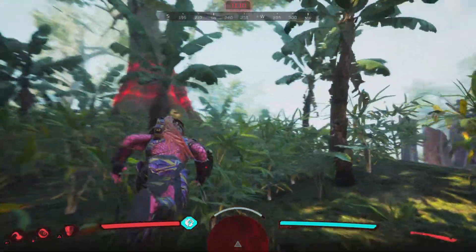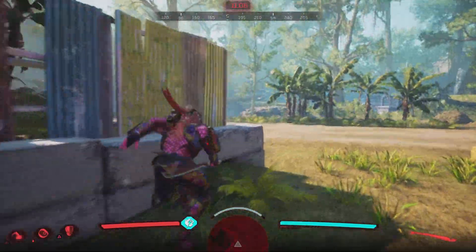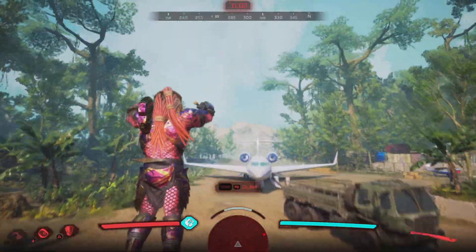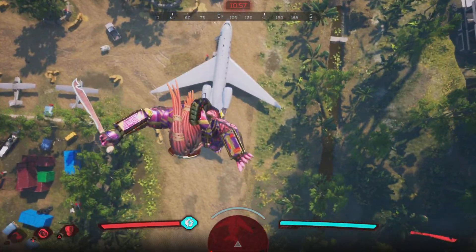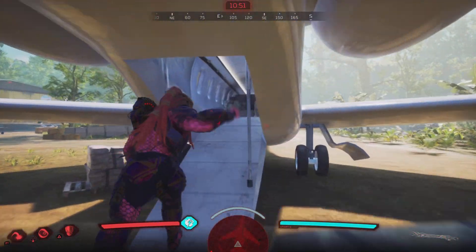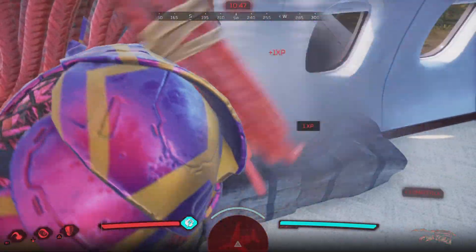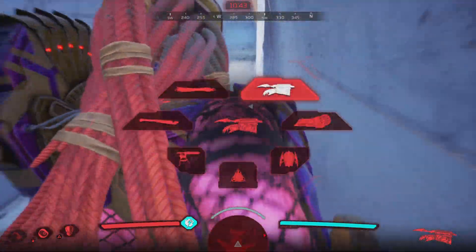This map really reminds me of Excavation meets Backwater almost in a lot of ways. The coolest thing though is that you can actually go inside the plane — you can fit this big Predator all the way in there.